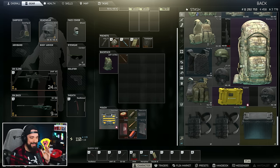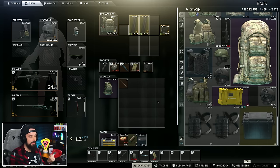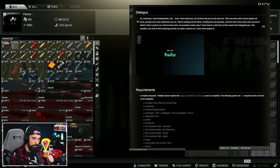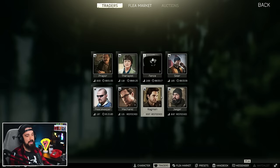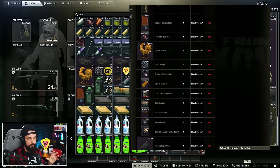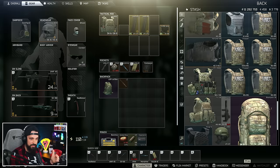The biggest secure container in the game is the Kappa container, which is 4x3 — essentially a Gamma container with three additional slots, giving 12 individual cells. Anyone in the game can get the Kappa, although it is pretty out of reach for newer players. You get it by completing almost every single quest in the game, which unlocks a quest from Fence called The Collector. To complete it, you have to be level 62 and turn in every single streamer item in the game — things like the Veritas guitar pick, the golden rooster — there's around 15 or so listed on the wiki, and they all have to be found in raid.